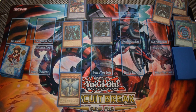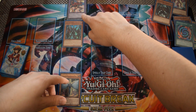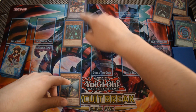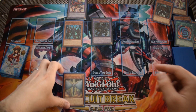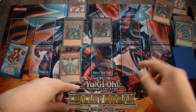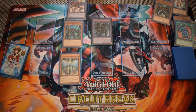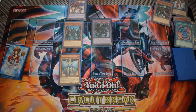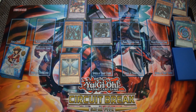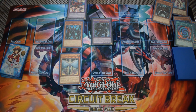Now we basically have a one-sided Skill Drain. If your opponent wants to attack over it with something like Dinowrestler Pankratops, you can destroy it with Sunrise — which can be destroyed by battle or card effects — and we have Honest Neos to protect our Plasma. Unfortunately we didn't see a Mask Change or a way to get to it, so we can't have Dark Law on the field, but this is still okay. That's it for today's video guys — thank you all for watching, be sure to subscribe, leave a like and a comment. Thanks for watching and goodbye.